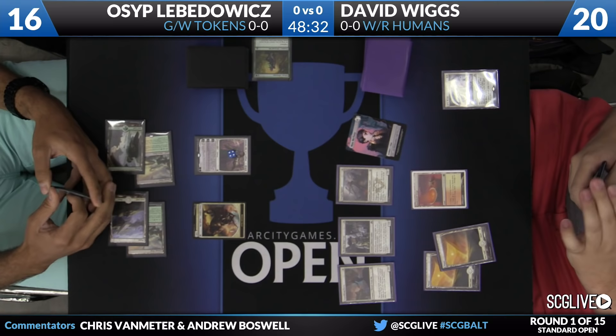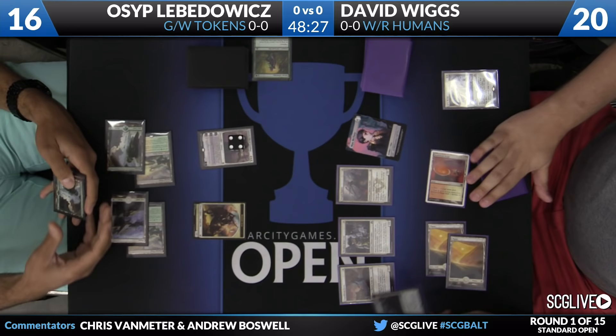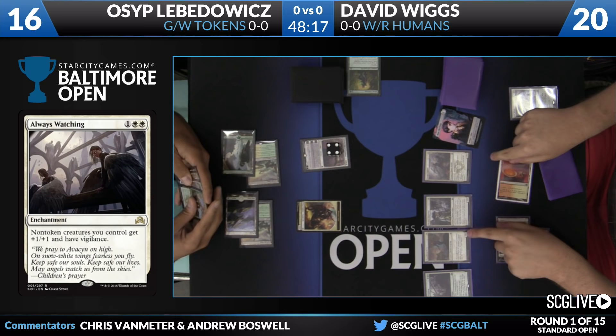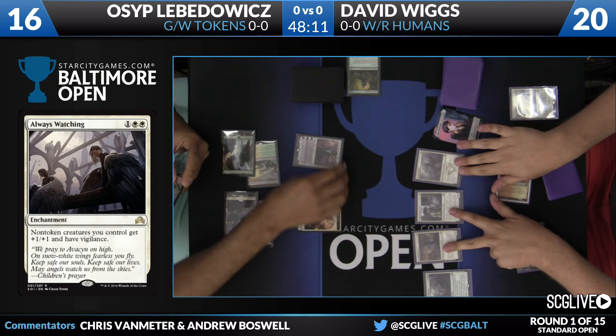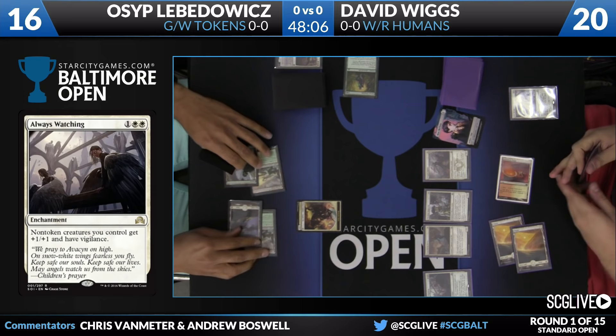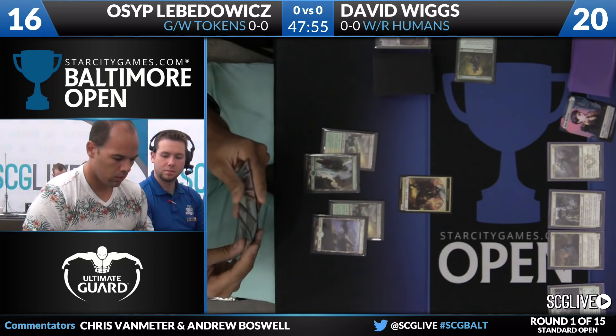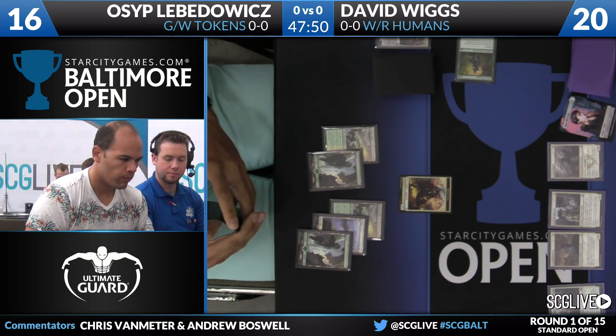Osep does have a fourth land for his turn and a Gideon Ally of Zendikar, bringing along a 2-2 Knight Ally token. On David's turn, we have Always Watching, giving plus one, plus one to all of his non-token creatures and giving them Vigilance. This will make all of his creatures big enough to trade with that Knight token. They're all going towards Gideon, and he's just going to let it die since it would die anyway and keep his 2-2 Knight Ally token around. Osep hitting his fifth land drop, still being at 16 life, is kind of a big deal.